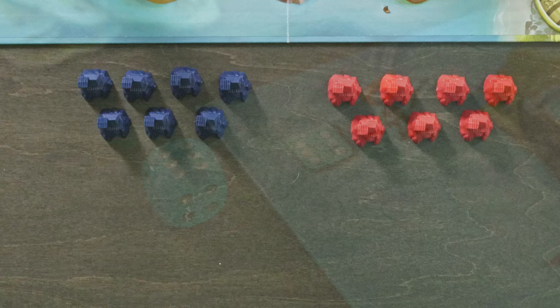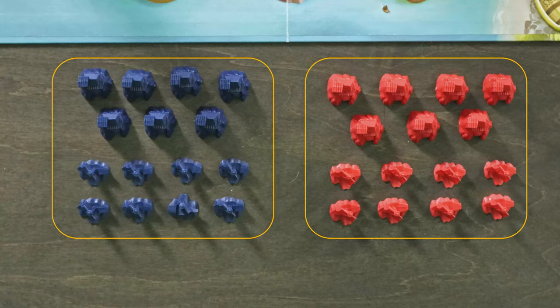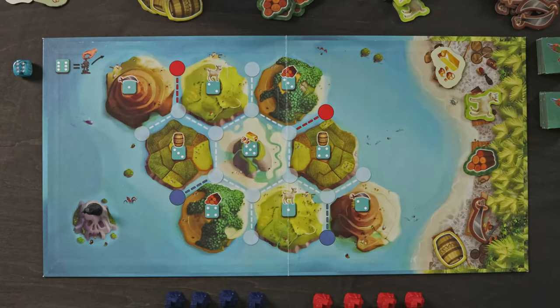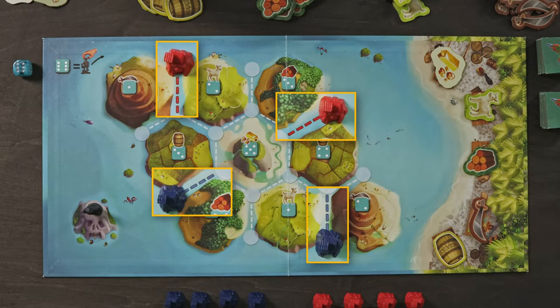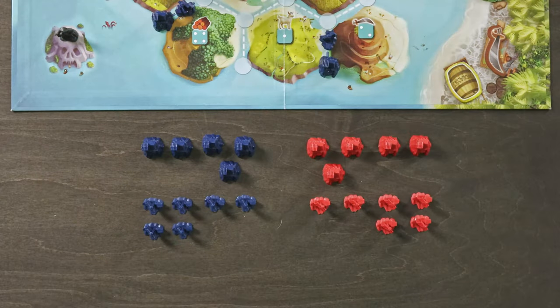Each player will then choose a color depicted on the board. In a two player game, that's red or blue. Then pick the seven pirate lairs and eight pirate ships in your chosen color. In a three player game, the white pieces aren't used, so they can stay in the box. You'll notice that some circles on the board are colored — these are your starting lair sites for your chosen color. Go ahead and place one lair on each of these spaces. The sites for your starting ships are beside each of your starting lairs and are marked with a dotted line matching your color. Place one ship on each of these locations.